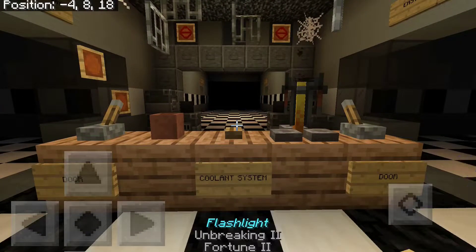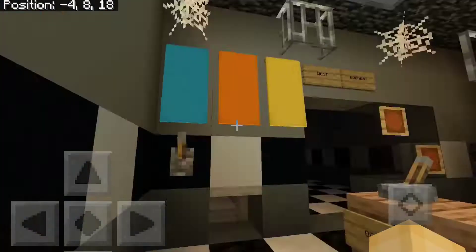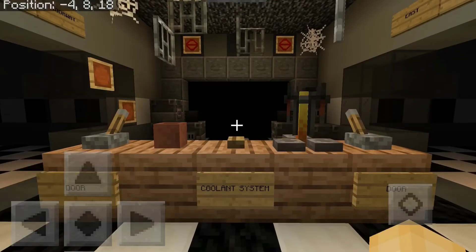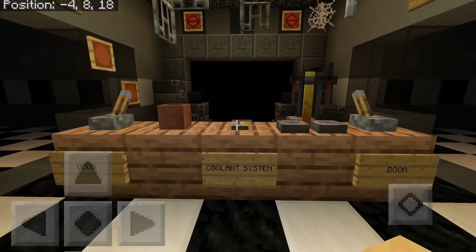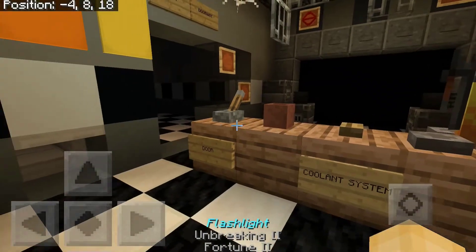That's the FNAF 2 banner. Here's a flashlight — you can see down the hallway, similar to FNAF 2. There's a mask; you just back up and put on the mask. The one thing that doesn't really work right now is the coolant system, but I will be adding a function for that. So let's get into the cameras.